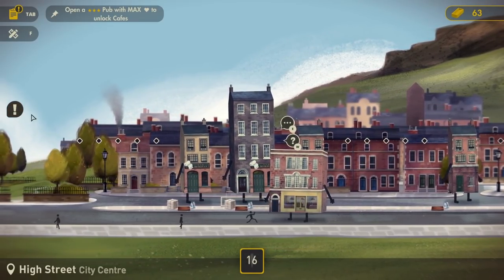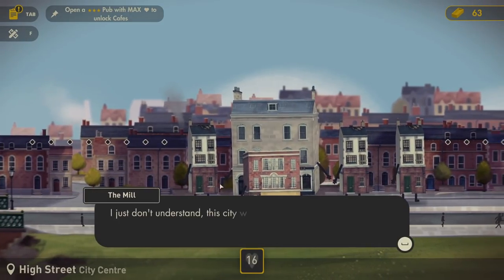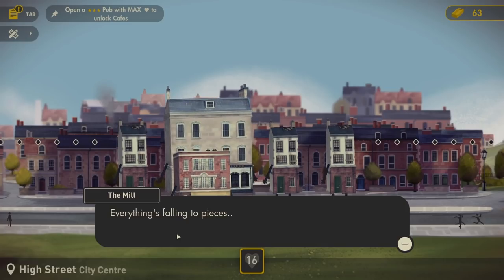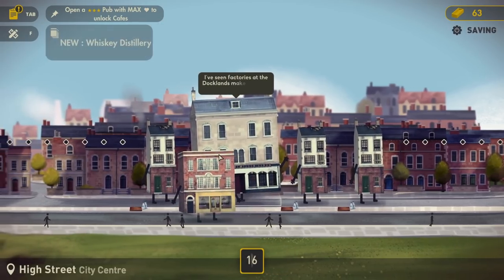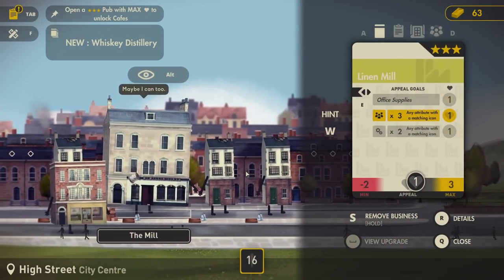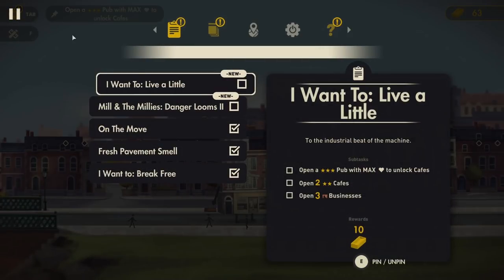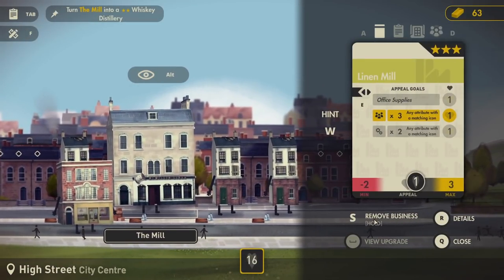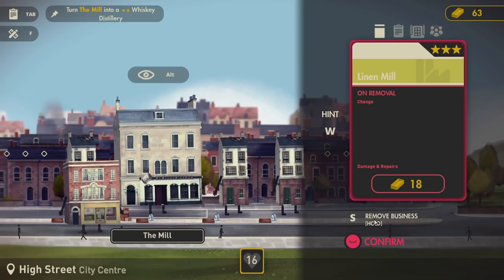What's that telling us? Do we need to go and sort out our old pub? Oh no, Mill wants to talk to us. 'I just don't understand. This city was built on linen.' Times change, Mill - I'm very sorry, but progress happens, things move on. 'Everything's falling to pieces.' This is very heartbreaking. 'Perhaps it is time I made a change.' Possibly. 'Mill in the millies, danger looms too. Turn the mill into a whiskey distillery.' How do we go about doing that? So we remove the business from here, then add a business - whiskey distillery. It's going to cost us 18 bricks to do this, but I think we have to.